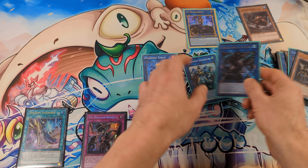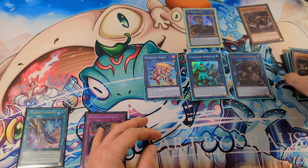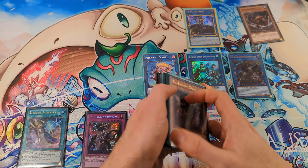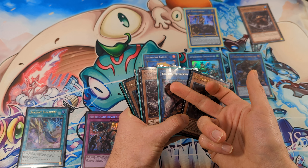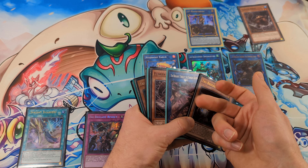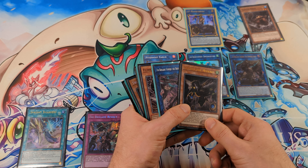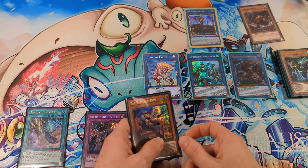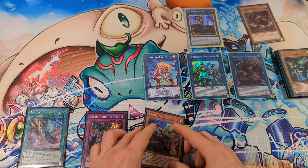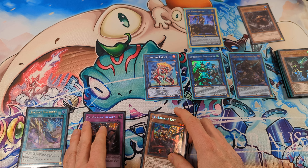With Shurak we can banish one of our opponent's cards. We can also activate the effect of Farajit to draw a card and return, and Nerval so we can search Kit — giving us follow-up.